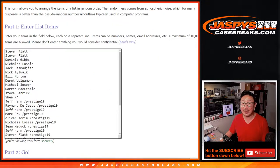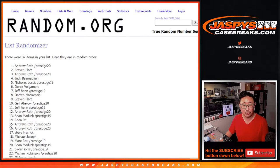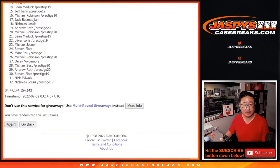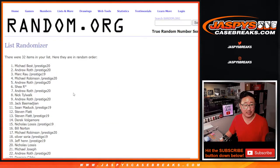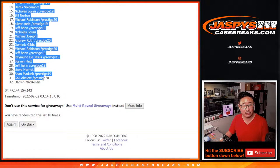Randomizing names and teams — 5-5, 10 the hard way. Rolling 10 times. After 10, we got Michael down to Darren.